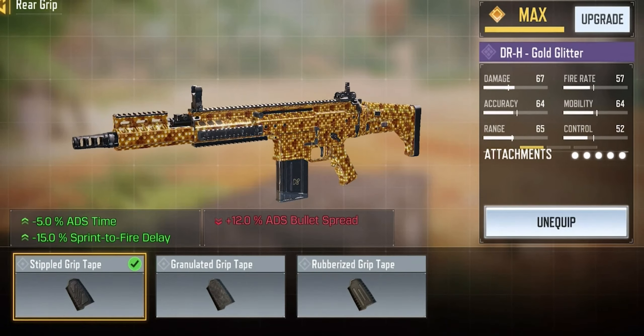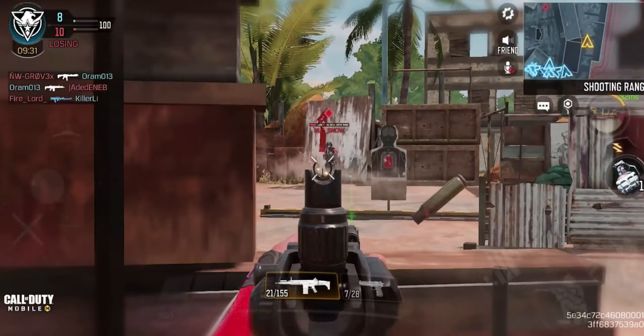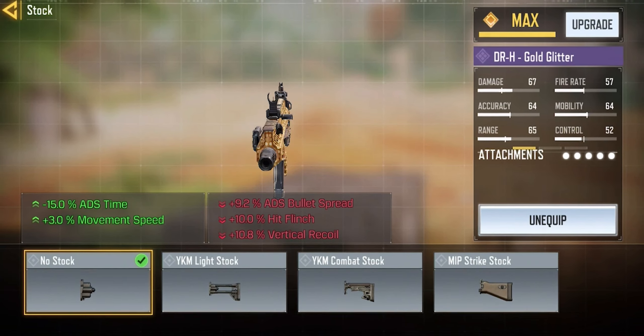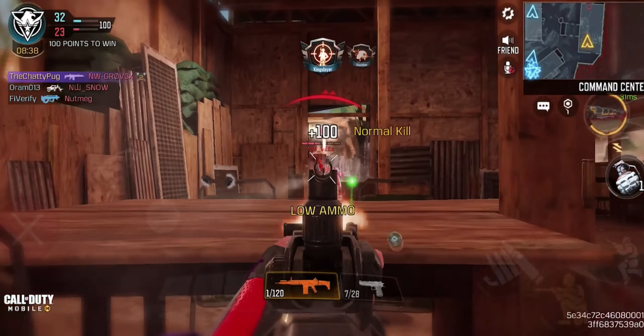The next attachment we're putting on is the Stifled Grip Tape to give us a bit of aim down sight speed and sprint to fire delay speed. The next attachment we're going to be putting on is the No Stock attachment to give us a 15% increase in our aim down sight speed and a little bit of a boost to our movement speed.